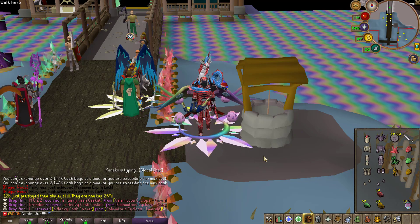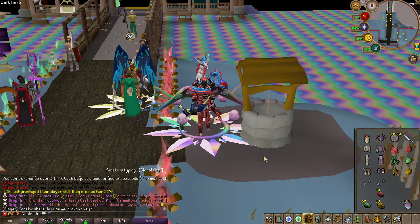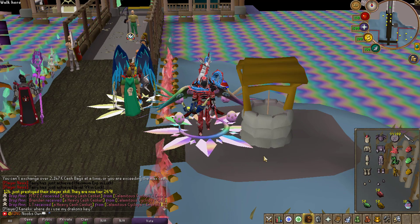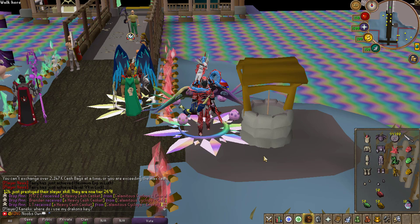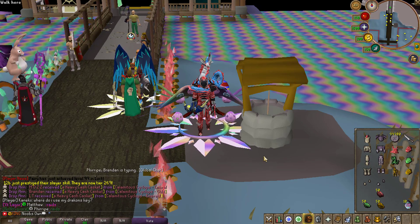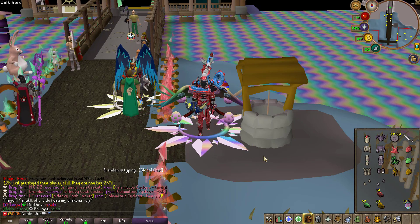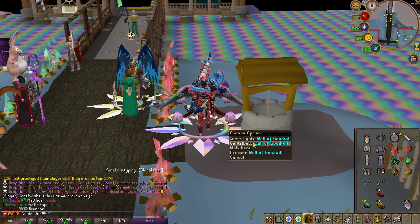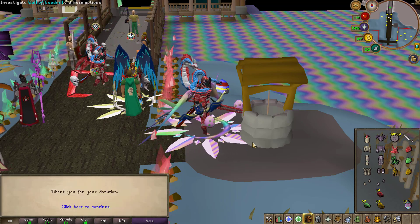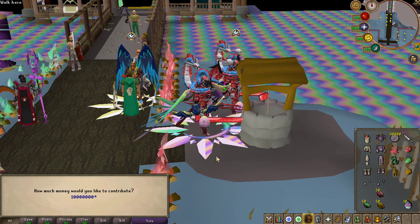The four perks you can activate are: 50% global damage output, 50% global experience boost, 50% global drop rate with double drop rate boost, and double boss drops. Let's go ahead and contribute to see if we can activate one of those perks.